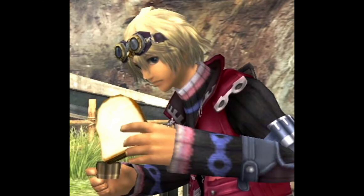Shulk doesn't actually eat the sandwich. In the scene in Outlook Park at the beginning with Shulk and Fiora, where she brings him lunch and he's eating a sandwich — he doesn't actually eat it. He just motions it towards his mouth. It's really subtle.